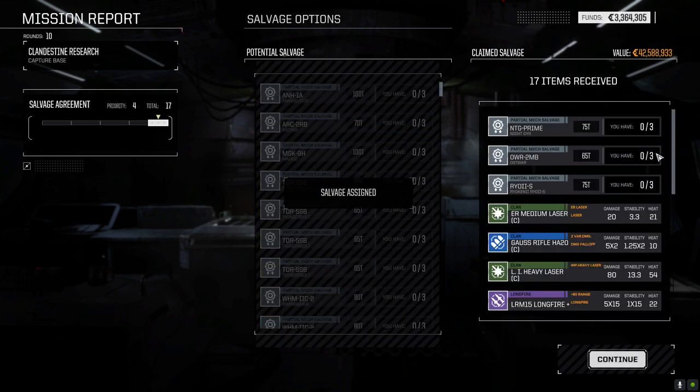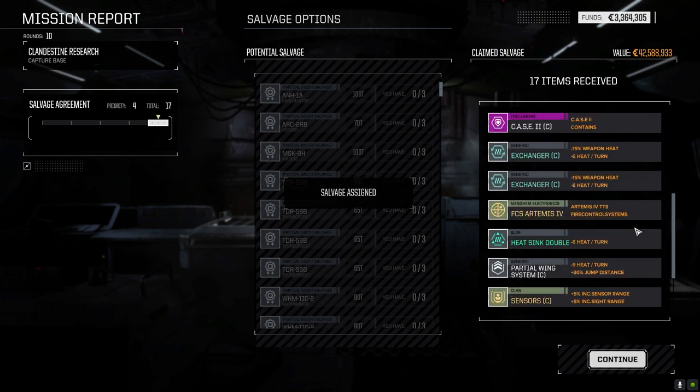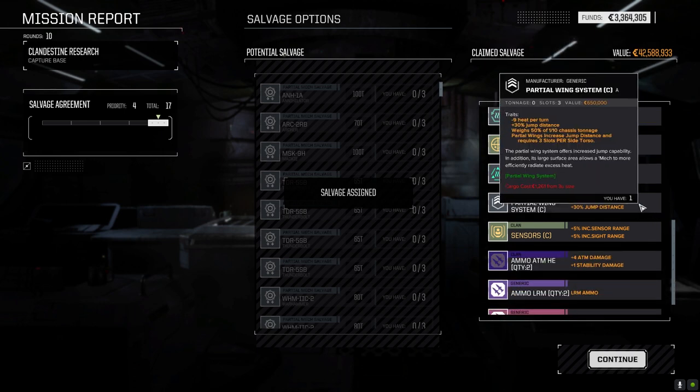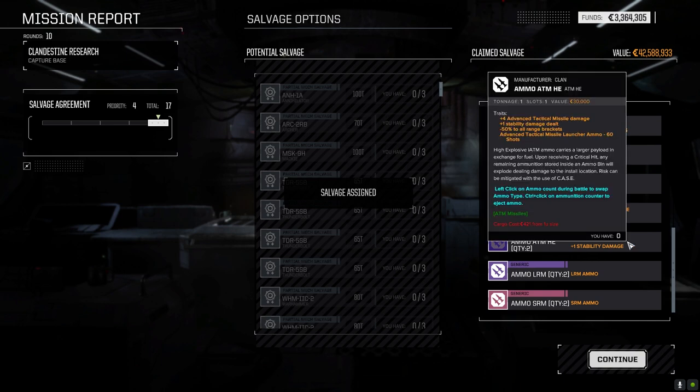Let's confirm this. So we've got a Night Gear Prime, Ostwar, and Ryokin part — not bad. Longfire missile rules, Artemis IV, partial wing system — we've already got one of those so no big deal. HE ATM ammo which is nice because we need some.